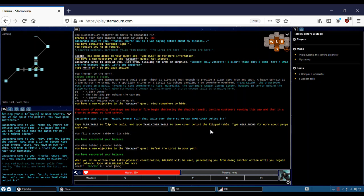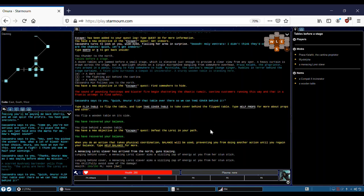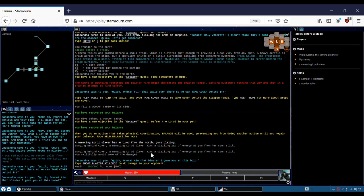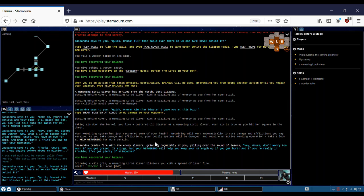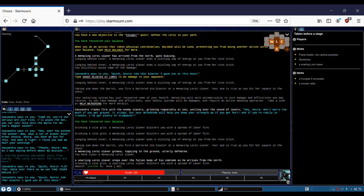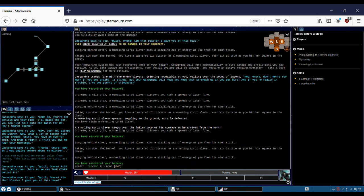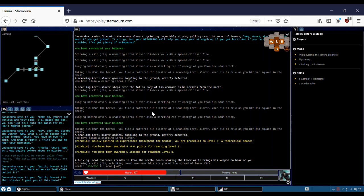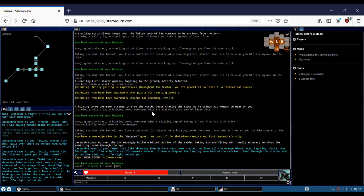Now it's teaching us a little bit about how we take actions. Basically, when we do something it's going to consume balance. We'll cover wet wiring a little bit more in depth in the future. It's asking us to shoot at the Loroy. Every time we recover our balance, we can shoot again.